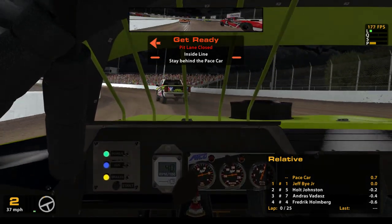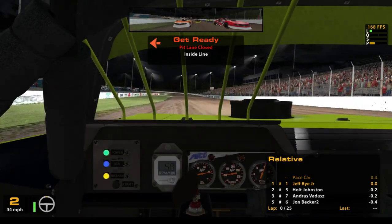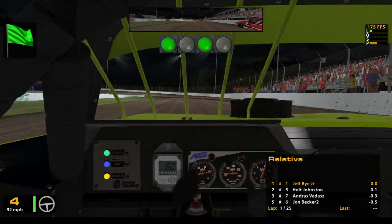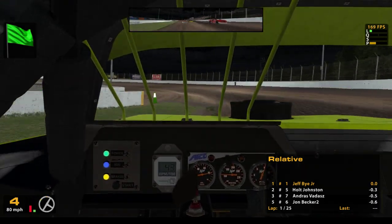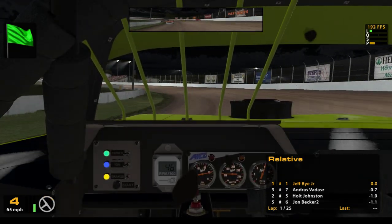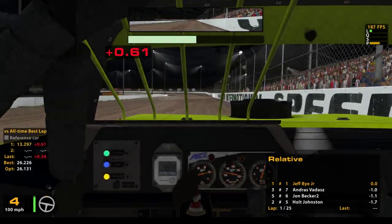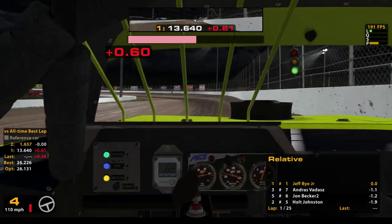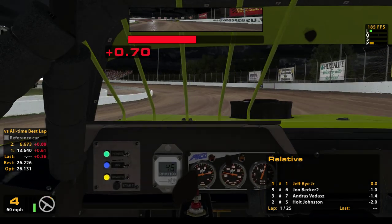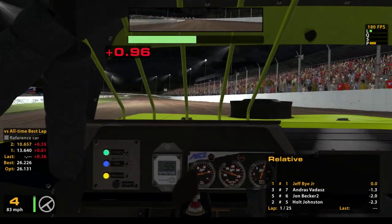Here we go, 25 laps. Waiting for the pace truck to pull off, they'll bring us down to the green. Go a little early — this guy got a good run on the outside up here. Nice and smooth in turn one. I kind of cut it a little low there. I turned on my lap tracker. Looks like stuff's going on behind me. In one and two I run kind of on the low side, but it's really slick on the bottom of three and four so I'm running more up the track.